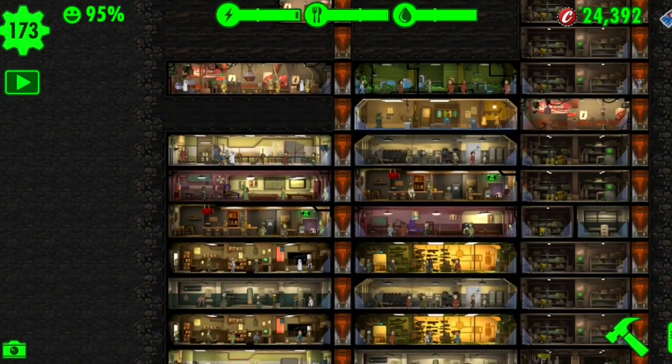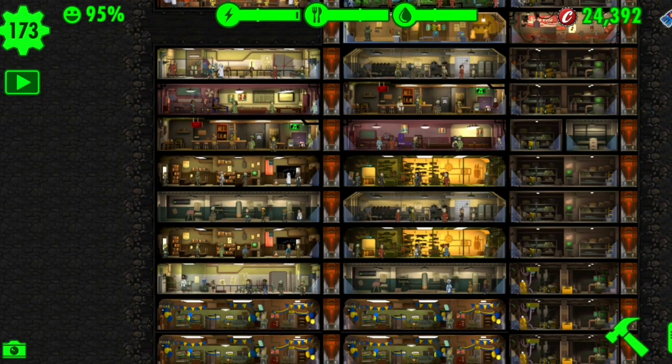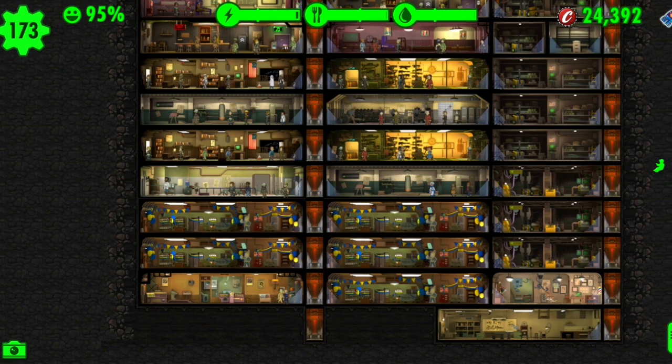That's gonna be it, guys. Level up your dwellers, always do the side quests, upgrading isn't always good, fill your rooms, and build lots of storage. I said that out of order because I just want it to stick in your head — the order doesn't matter. Just know that these tips are always good to help you, and they're very helpful to me. I hope you guys find them just as useful.